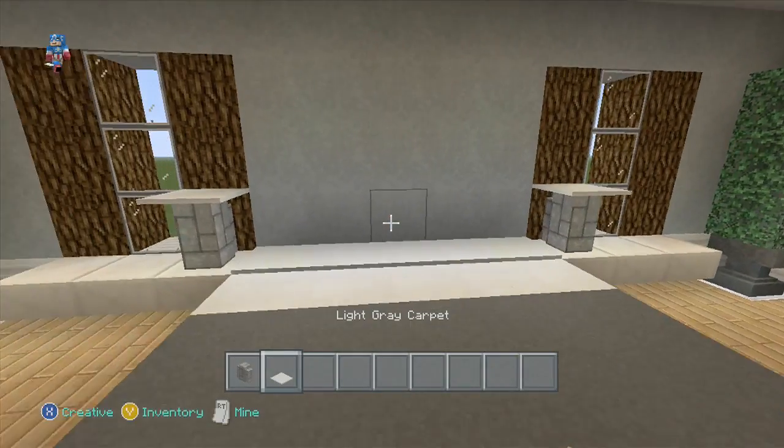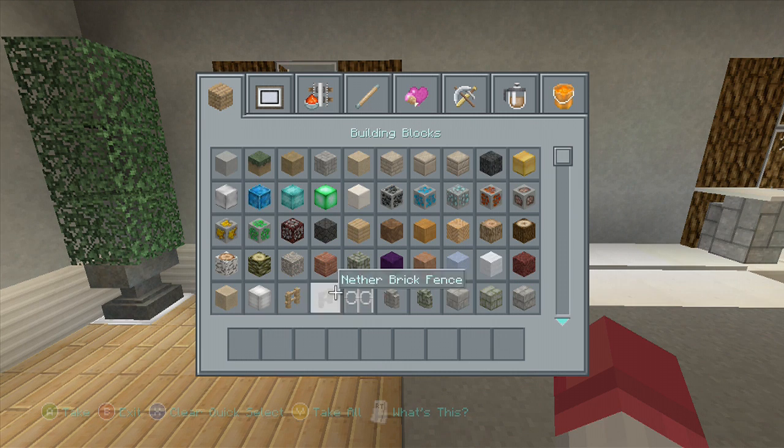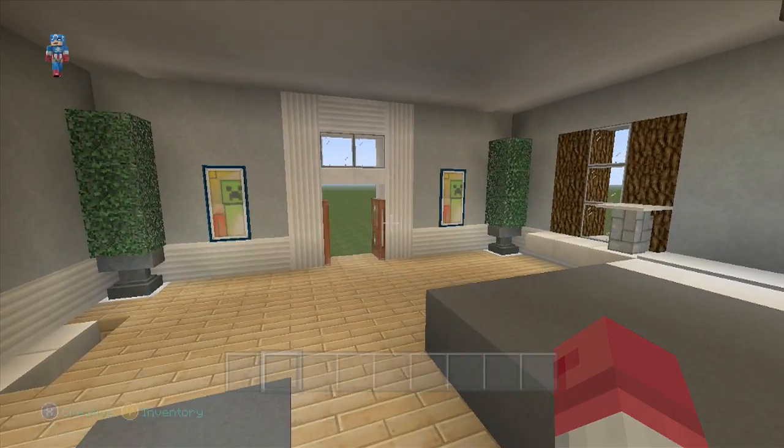On the nightstand you can do whatever you want. I like just going with the simple design of a cobblestone wall and a white gray carpet on top. If you're using the natural texture pack, you can go with a brewing stand. Fences if you're doing this in another texture pack look really good too — it just really depends on what texture pack you're using for the most part.